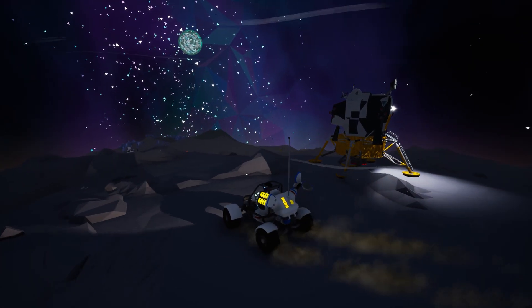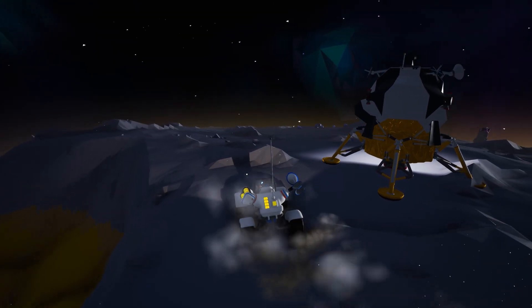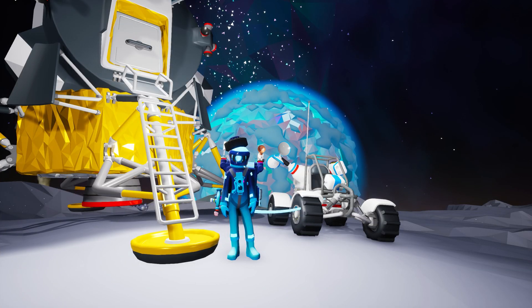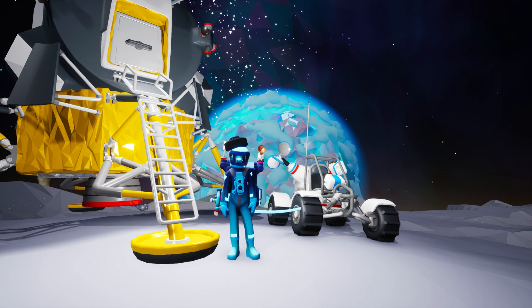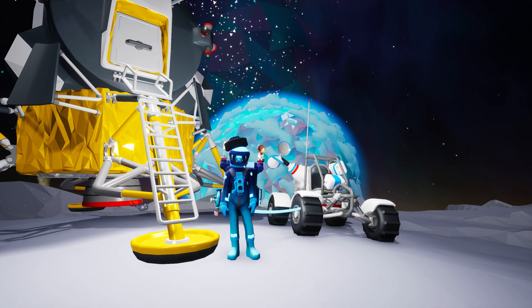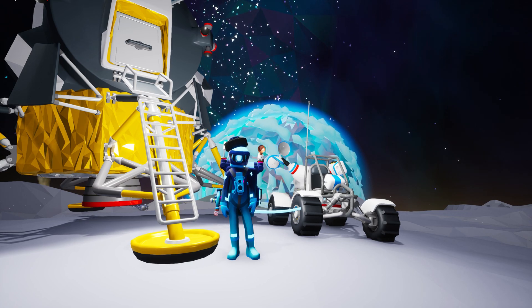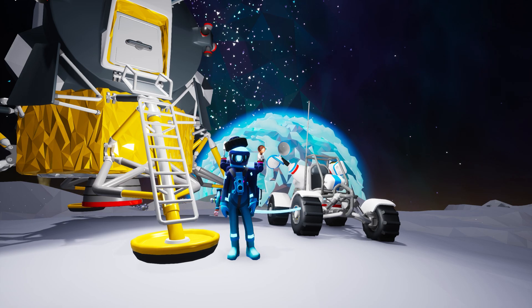Apollo 11 launched from Kennedy Space Center on July 16, 1969. Four days later, the Apollo Lunar Module Eagle touched down on the surface of the Moon. Six hours after that, Neil Armstrong stepped out of the Lunar Excursion Module and uttered those famous words that echo through time: 'That's one small step for man, one giant leap for mankind.'